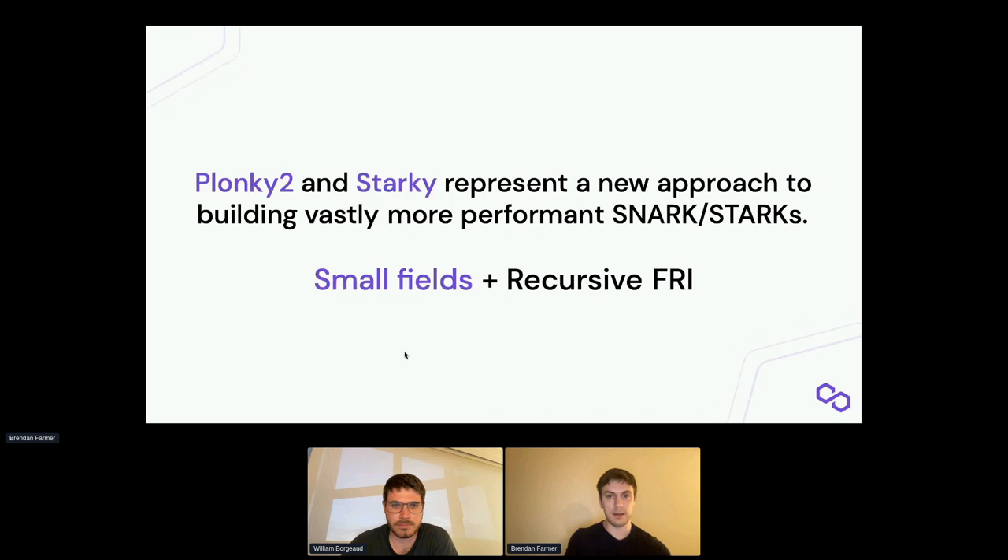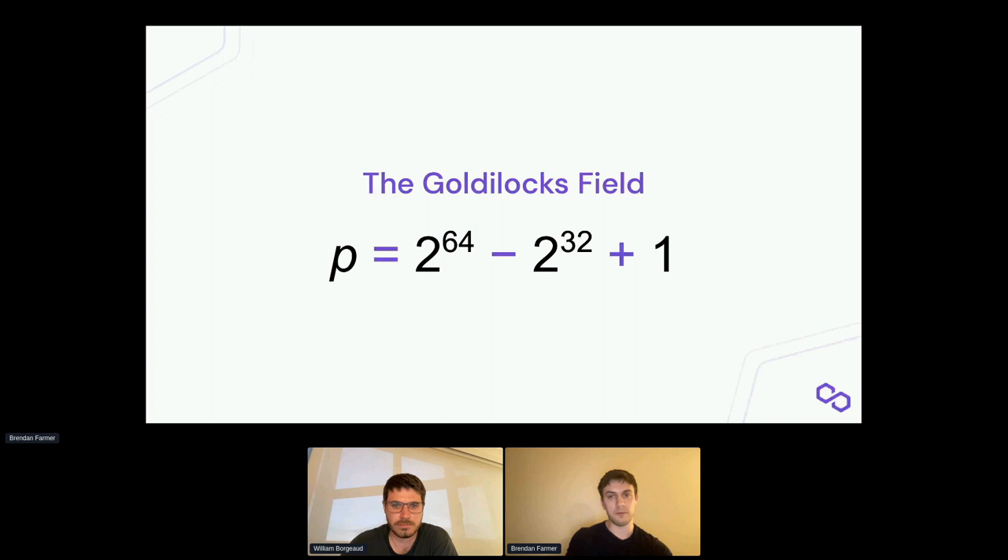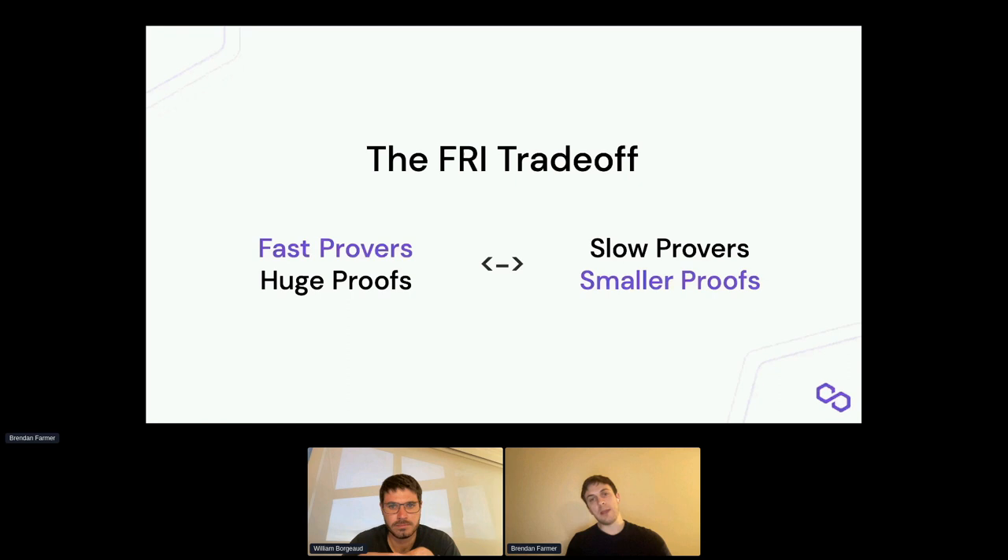This approach is characterized by using small fields and then recursive FRI. FRI allows us to use much smaller fields than elliptic curve-based proof systems. We can use this really interesting field characterized by prime order 2^64 - 2^32 + 1. That allows us to take advantage of structure in how CPUs work and speed up field arithmetic considerably. At the same time, FRI provides this interesting trade-off.